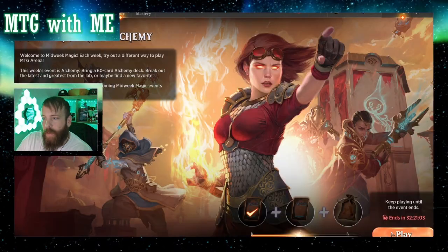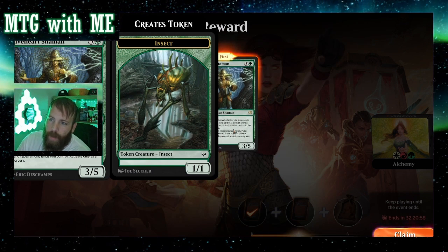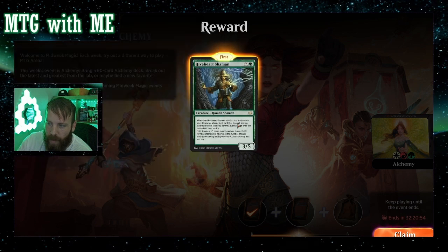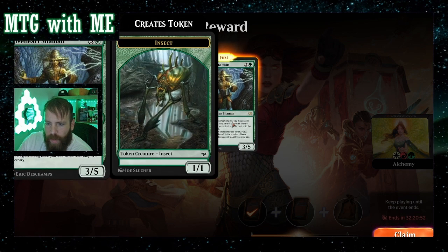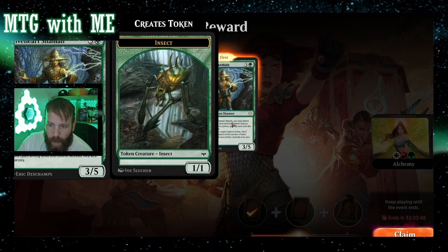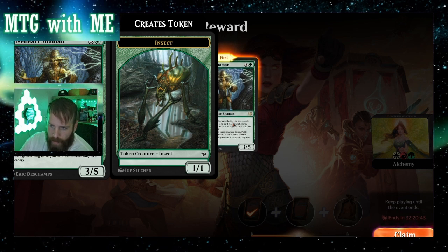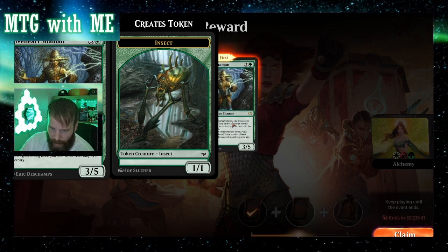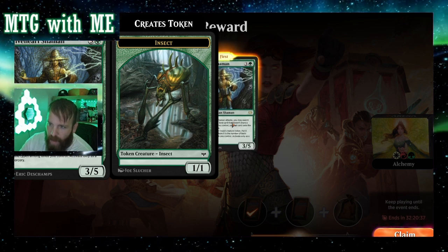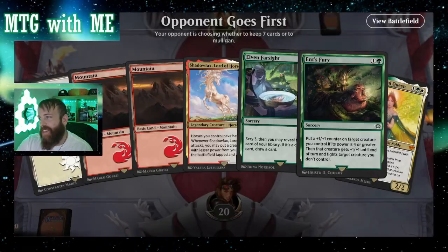Let's see what the next card is — Hive Heart Shaman, a four-drop 3/5. Whenever it attacks, search your library for a basic land card that doesn't share a land type with a land you control and put it on the battlefield. For six, activated ability: create a 1/1 green insect and put X +1/+1 counters on it where X is the number of basic land types you control. Interesting, but I don't think anybody's playing that card.